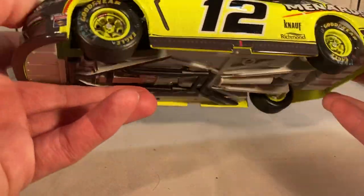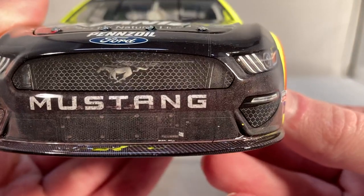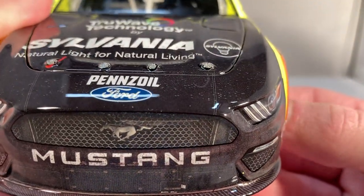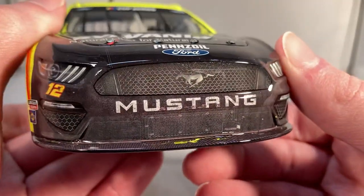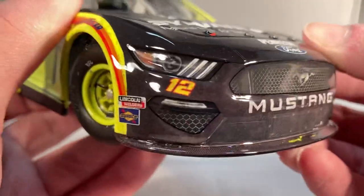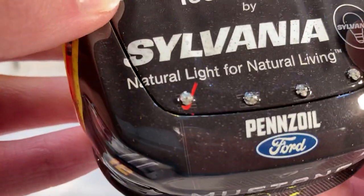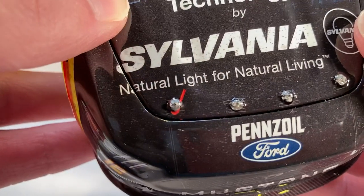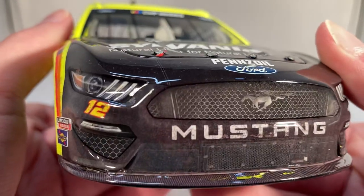Now let's get down to the race-worn details that everyone's waiting for. This car is very, very dirty on the front. It's a black hood so it's hard to tell some of the dirt, but if you have this car in person it is actually very dirty — the bottom half of the car is like a different shade just because it's so dirty. You can also see a little piece — I believe it was a decal or something that stuck to his hood pin and was just flapping in the wind. Pretty cool that they actually did recreate that.